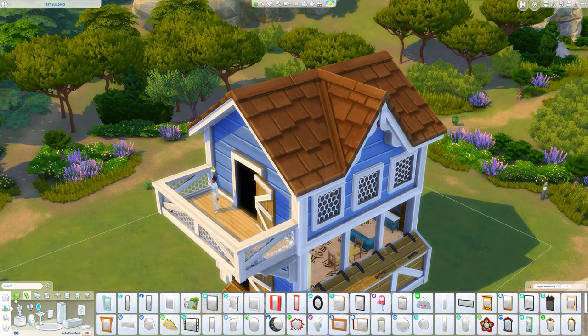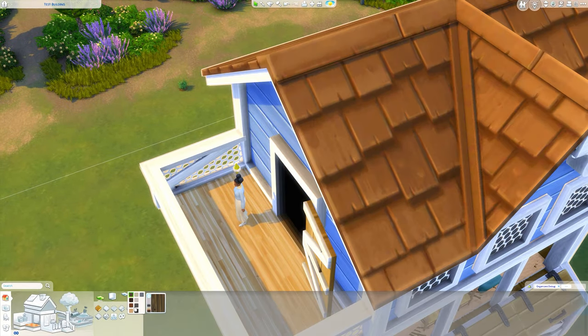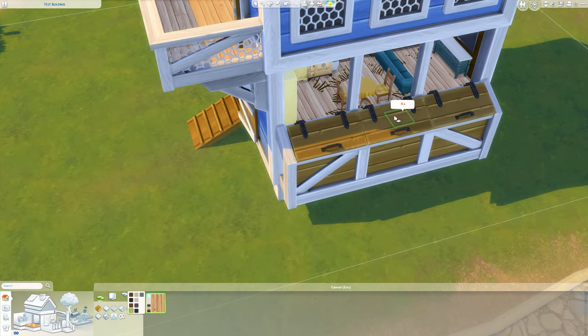So now we have something like this — we've got the bathroom in there, the kitchen, and the living area. I'm going to add a bedroom up here. I'm going to change the flooring out to a Cottage Living one, just in case you don't have it, and I might place it in there as well.